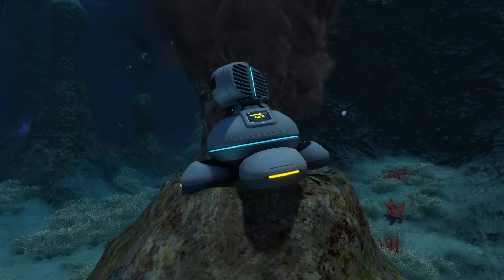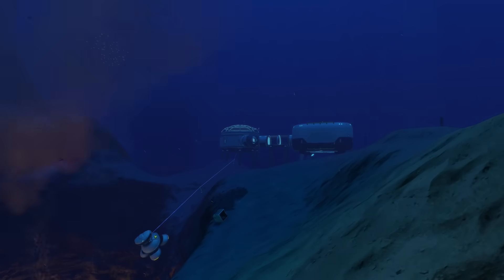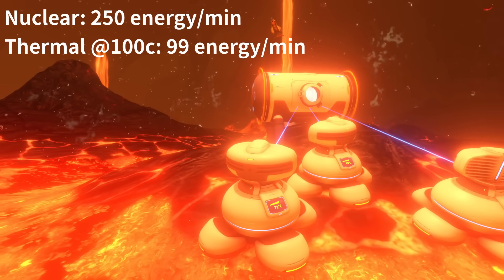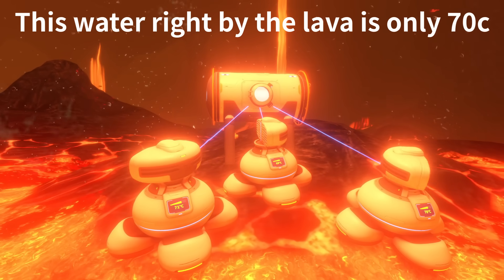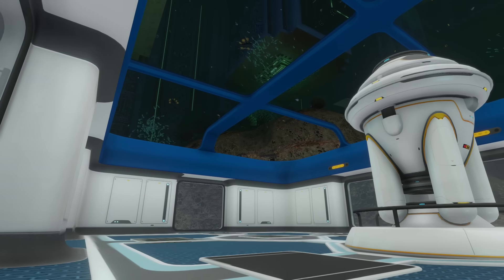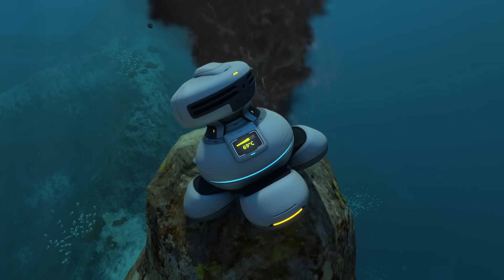But there are two main problems. First is the actual number of places you can use this — you either have to put your base next to one of these heat geysers, or spend more resources on power transmitters. The other problem is the actual power generated, or lack thereof. At best, thermal plants only generate around 40% the power of a nuclear reactor, and since most places in the game don't get that hot, your numbers are likely to be a lot worse. In my case, four thermal plants placed directly on lava weren't even enough to power a medium-sized base. At that point, the materials would've just been better spent on a reactor. Not having to do maintenance is nice, but it isn't enough to justify how expensive and temperamental thermal power can get.